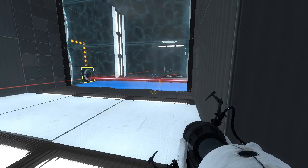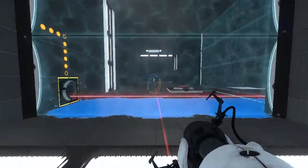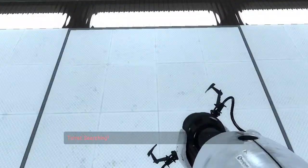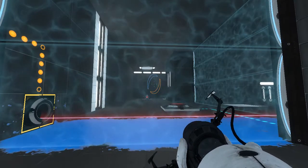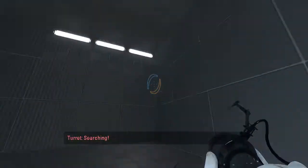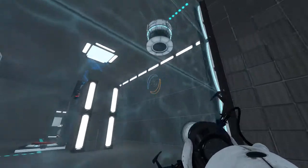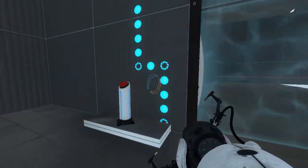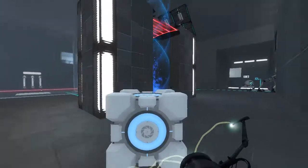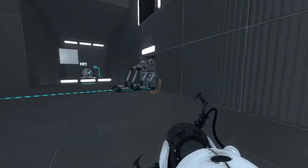That guy is a real problem. You are a problem, mister. I think this is the line right here — if I cross the line it will see me. Yep, this is the line right here. I don't know why being too far away the turrets can't see you, but it's certainly a nice advantage. And that's this cube here. Where do we wanna put it? I'll put it there for now, cause I don't know anything about this map.